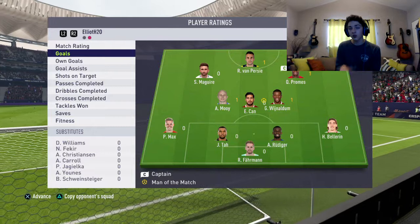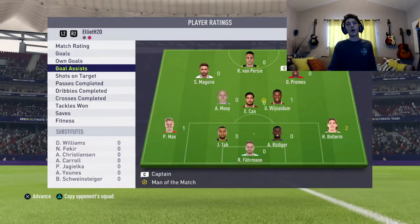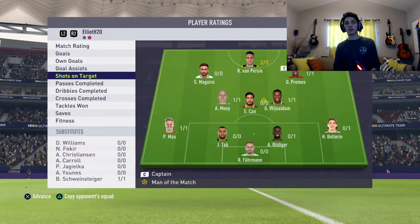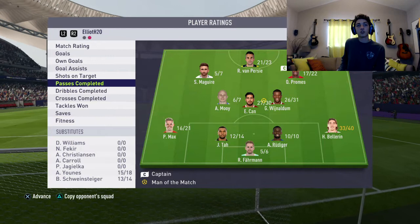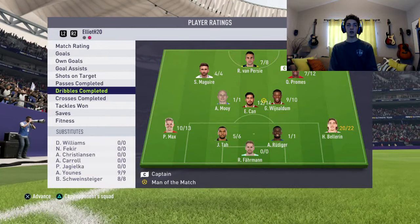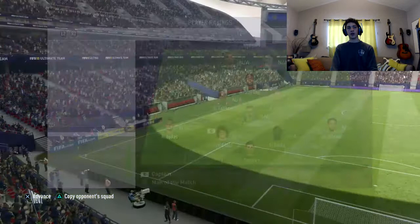We've also got ourselves the Daryl Horgan — goals from Quincy Promes, Van Persie, Aaron Moy, and Wijnaldum, Emre Can with the winning penalty. Two assists from Bellerin, another from Max — my fullbacks are getting in, Wijnaldum with the one assist from midfield. Shots on target: 1 out of 1 for Quincy, Moy, Max. Bellerin with 30 out of 40 passes from right back — brilliant. Schweinsteiger got 13 out of 14. Most of the team had very decent passing and dribbling. Eight saves from Ralph Farman, who is absolutely brilliant.